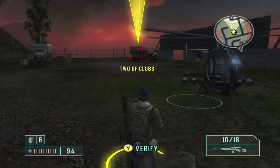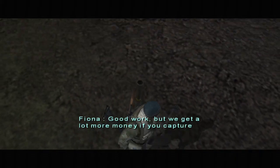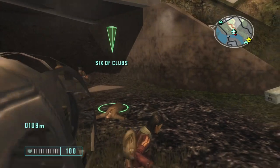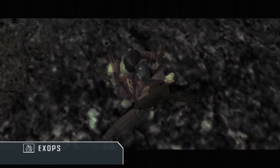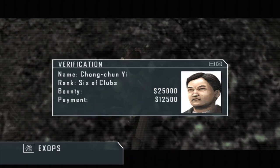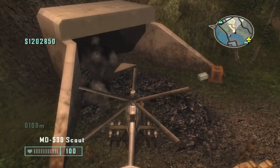Most importantly for runs though, there are animation skips related to deck of 52 members, like verification skips. If you're cooking a grenade at the same time you verify a dead card, it will immediately cut to the payment screen and skip the animation where your player takes a photo of the HVT.